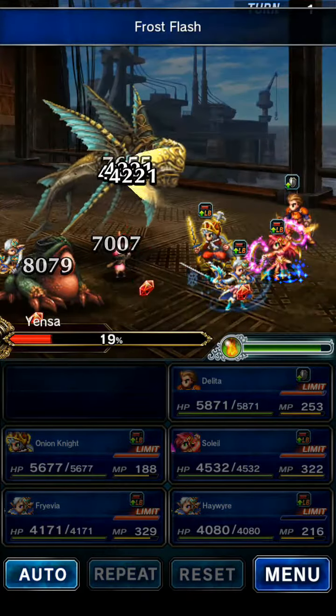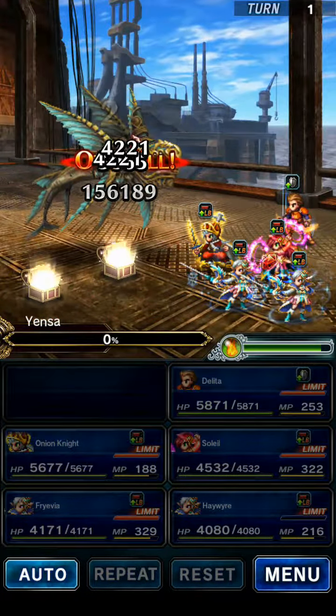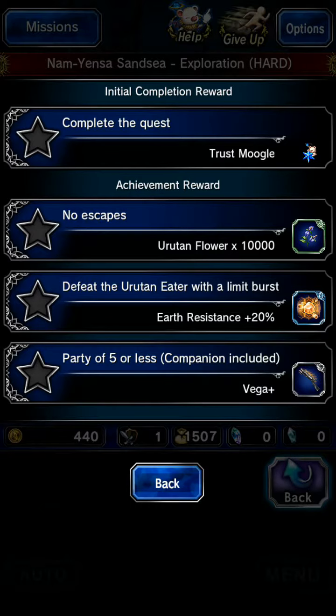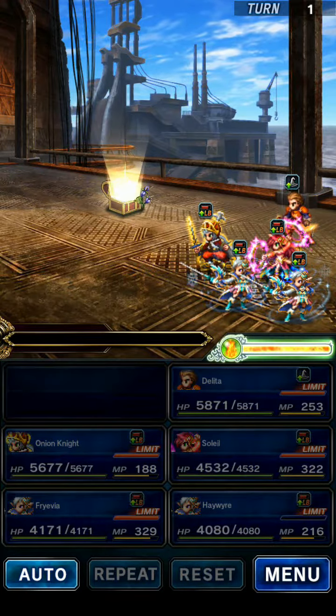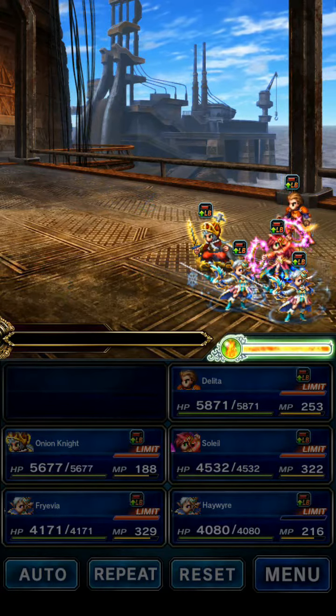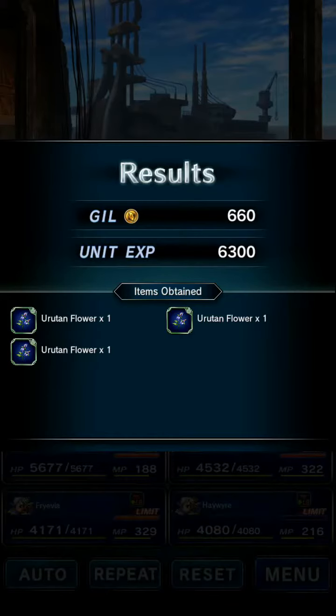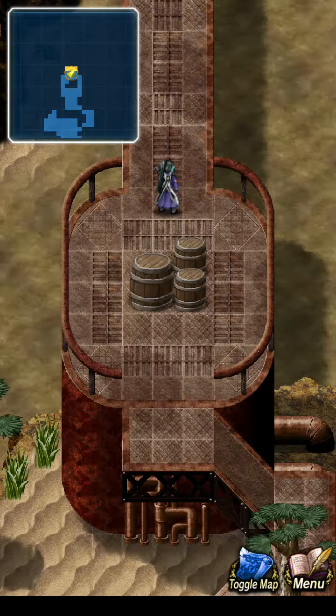Fill up the LB gauge, because that's one of the requirements here. Quest requirements: feat with a limit burst, no escapes, party of five or less. And of course, completing the quest, which is kind of redundant - you have to complete the quest, obviously.